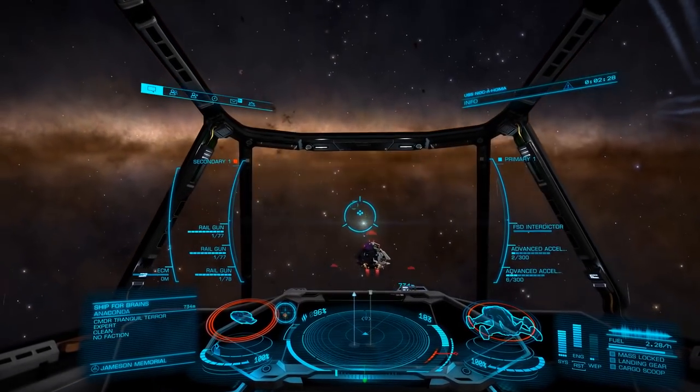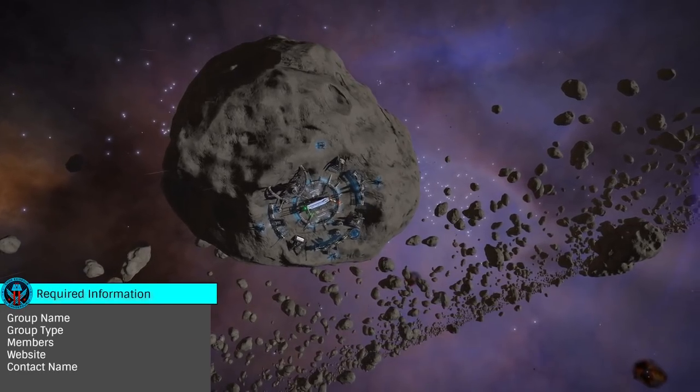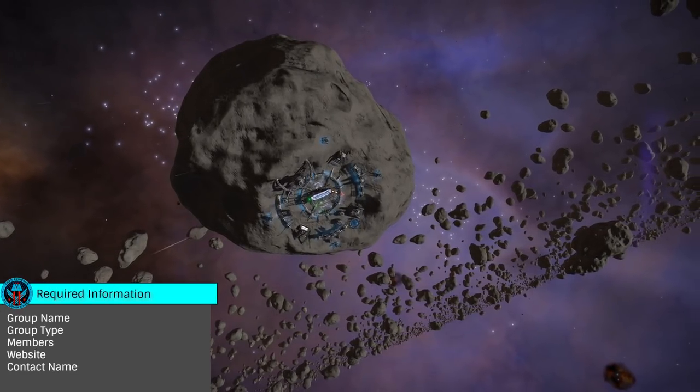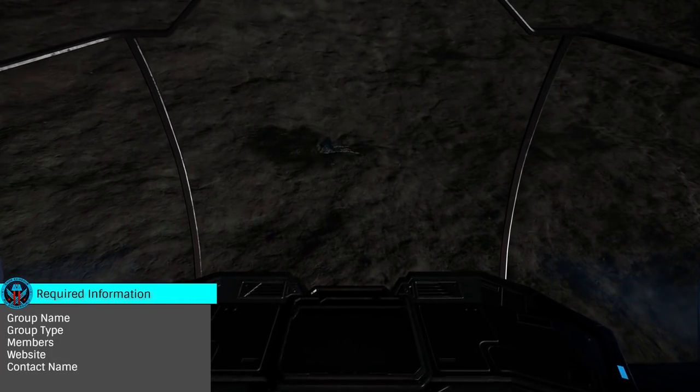The process of applying for a player group is simple. You should start by gathering the following information: your player group's name, group type, number of members, website if applicable, and contact name for the player group application.